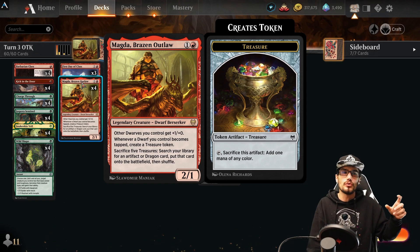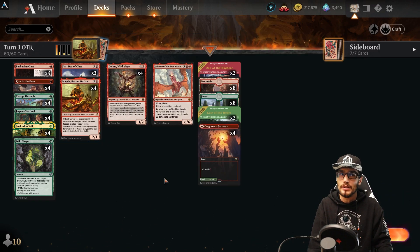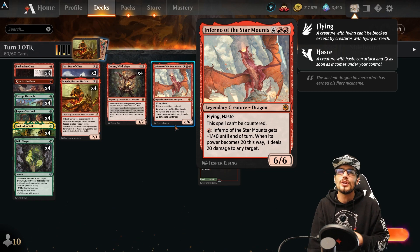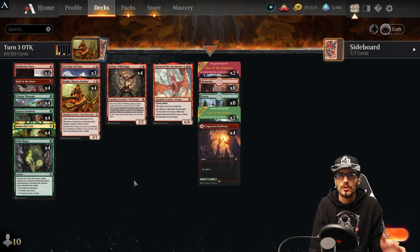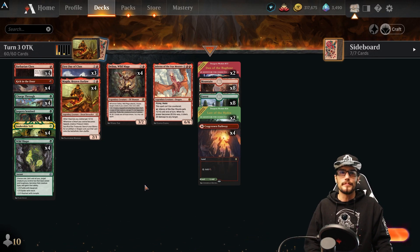You can sacrifice Treasures to search your library for an artifact or dragon card and put it into the battlefield — a possibility to pull out Star Mounts, a 6/6 for six with flying, haste, and can't be countered. You can sink mana into it. It's just awesome to be able to pull it if you want to take advantage of the value you'll be generating.